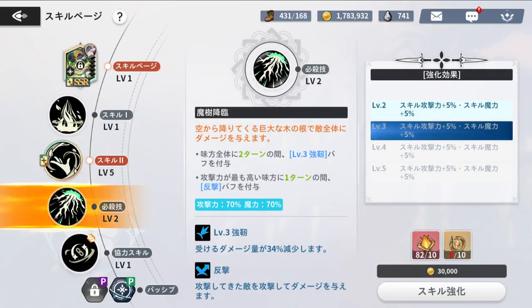The ultimate skill — Magic Tree Arrival — summons a colossal tree root from the sky dealing damage to all enemies. It applies Fortified Level 3 to all allies for two turns and applies Counter-Attack to the ally with the highest attack for one turn. Fortified reduces damage taken by approximately 34-35% at level 3. Counter-attack is self-explanatory — whoever has the highest attack gets a counter for that turn. Upgrades give skill attack and skill magic attack.